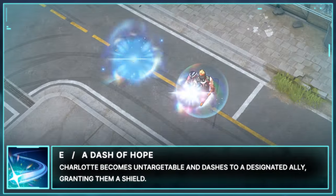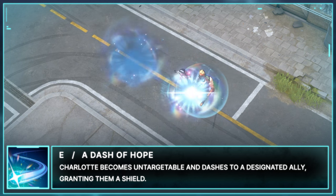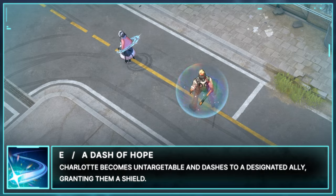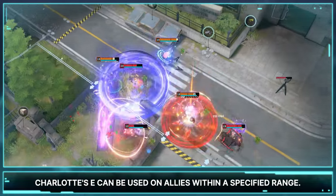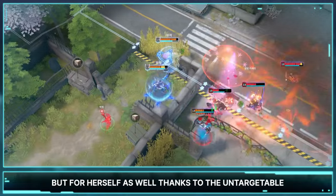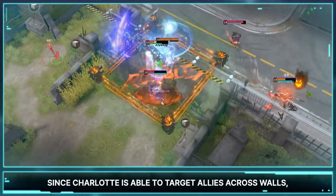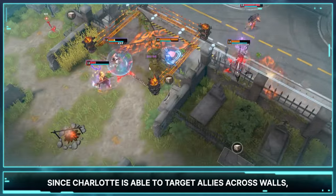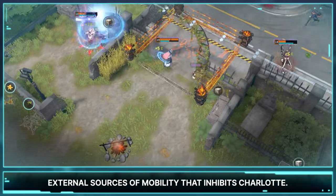Her next skill, E, is A Dash of Hope. Charlotte becomes untargetable and dashes to a designated ally, granting them a shield. Charlotte's E can be used on allies within a specified range. This creates not only a way to keep her allies alive, but for herself as well, thanks to the untargetable dash. Since Charlotte is able to target allies across walls, it compensates for the lack of any other external sources of mobility that inhibits Charlotte.